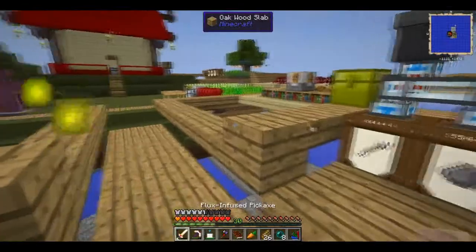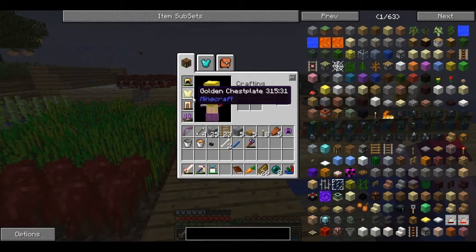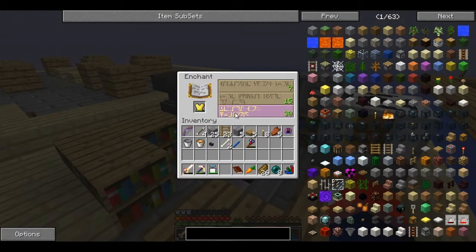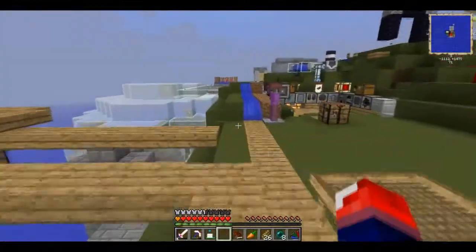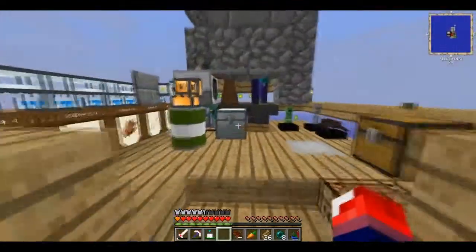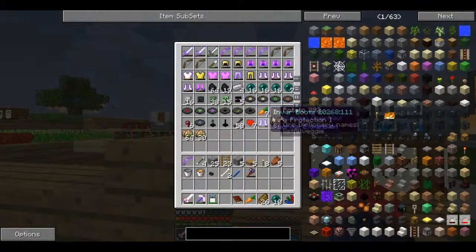I got to level 30, so why not just enchant something. I enchanted my golden chest plate and got Projectile Protection 4 and Mending 3 - that's awesome, at least for now. My enderpearl production is doing really fine.